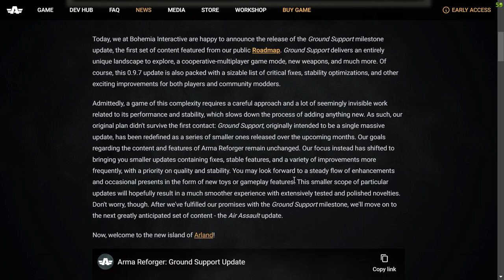Today, Bohemia Interactive are happy to announce the release of the Ground Support Milestone Update, the first set of content featured from their public roadmap. Ground Support delivers an entirely unique landscape to explore, a cooperative multiplayer game mode, new weapons and much more. This 0.9.7 update is also packed with a sizable list of critical fixes, stability optimizations and other exciting improvements for both players and community modders. A game of this complexity requires a careful approach and a lot of seemingly invisible work related to its performance and stability, which slows down the process of adding anything new.